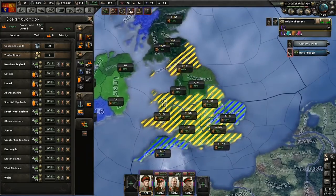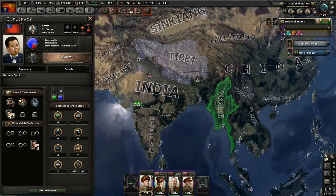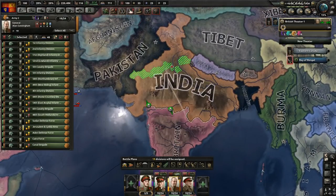Go ahead and build more military factories and we'll add a bit of that. I think we'll just go ahead and declare war on them - they've got zero divisions in Pakistan. If Pakistan still have a lot, we're not going to declare war on them right now. The war to end all wars is gone. Grand.